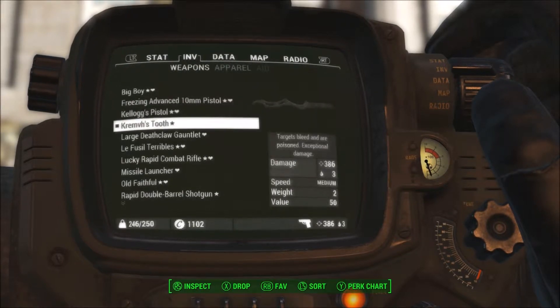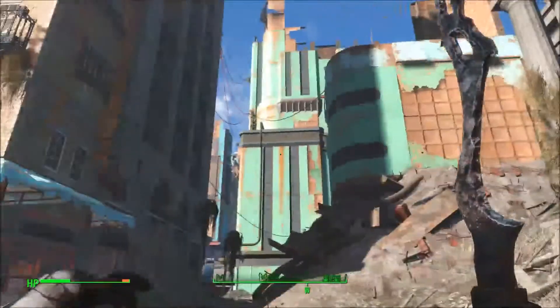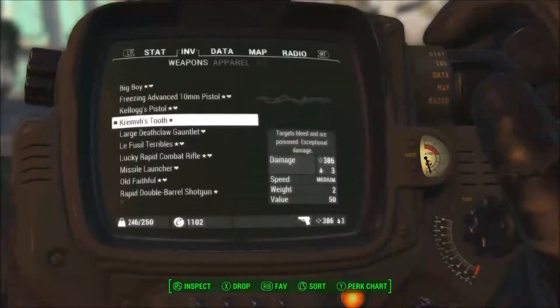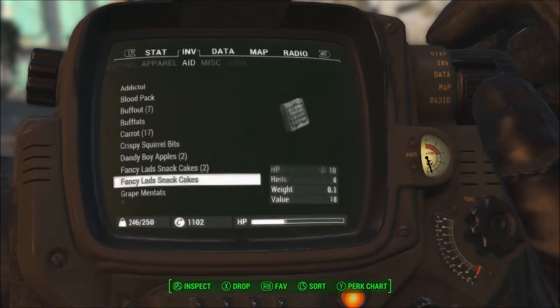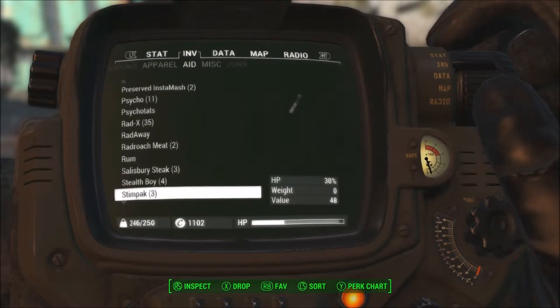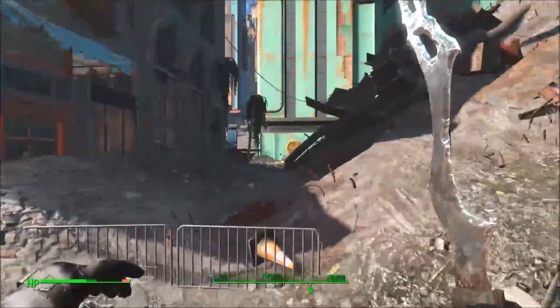Let's just go right into it. You come right here and you're going to turn left — there's going to be some raiders, so come prepared. Let me pop a stim pack quick, because once we're up top you're going to have to fight a soldier, an Assaultron, and a Sentry Bot — two really hard enemies.